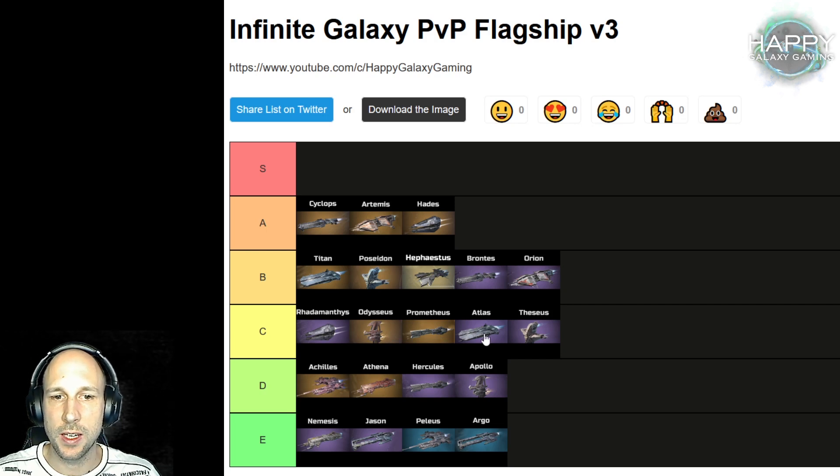The Prometheus, Atlas, and T-Soys are also in this range. After this, we come to flagships that are not really good anymore: Achilles, Athena, Hercules, and Apollo. Unfortunately the Apollo brings the same reduced losses in a smaller version, but without ranking it up very high you really lack a lot of offensive and defensive skills. The last ships you want to use for PvP are Nemesis, Jason, Pelios, and Argo.